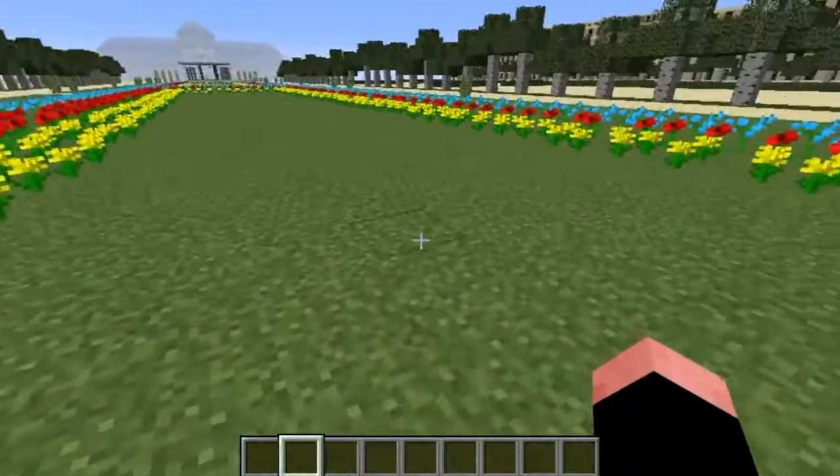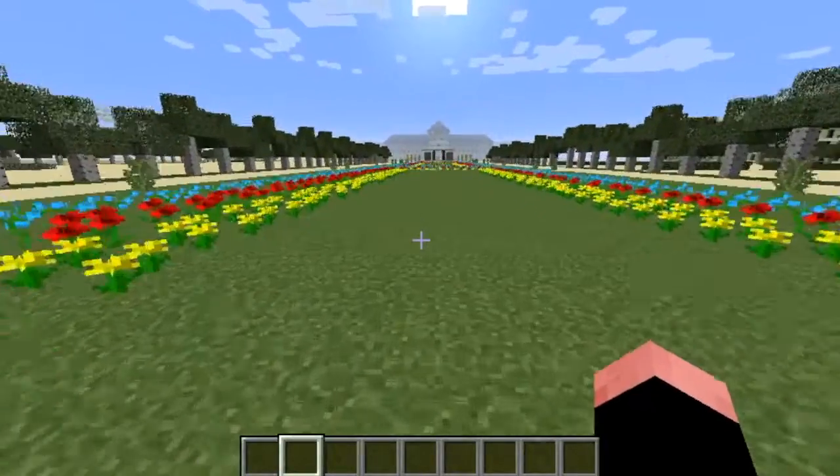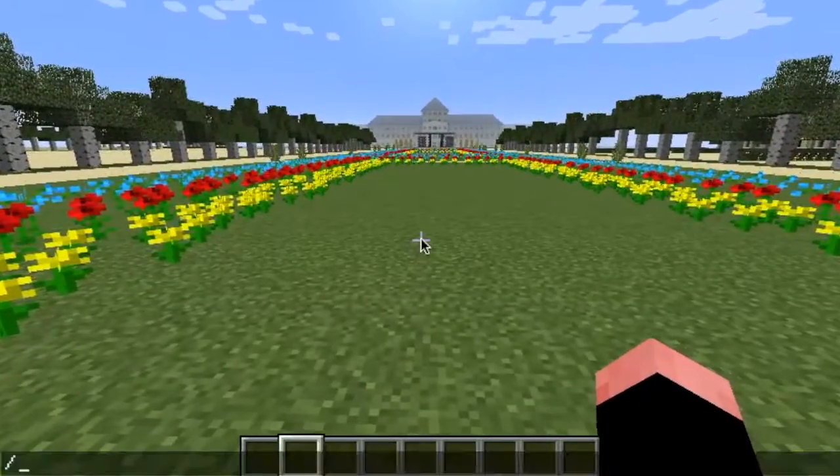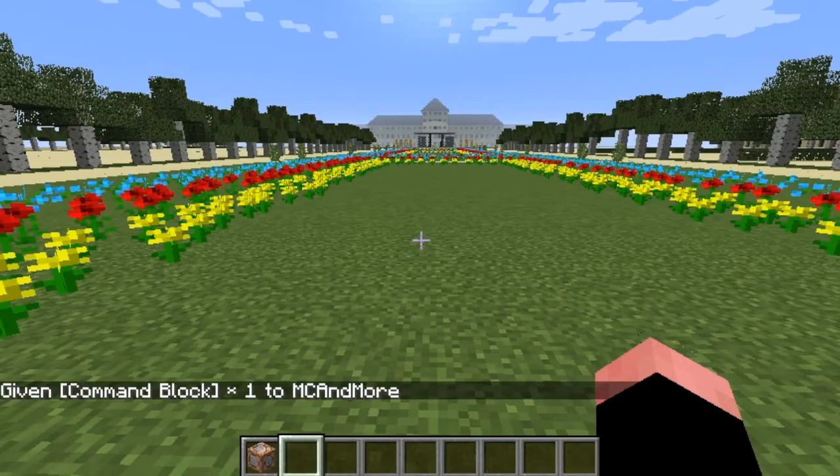Today we are doing the Tower Castle command. If you're wondering what command creation is, I'm going to show you right now. You're going to do the command slash give, then at-a or your name - it doesn't matter - and you're going to write 'command_block'. You should get a command block.